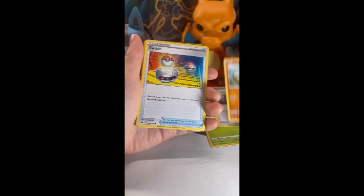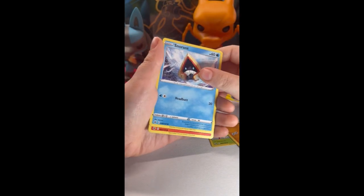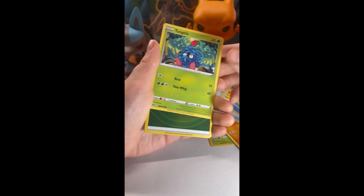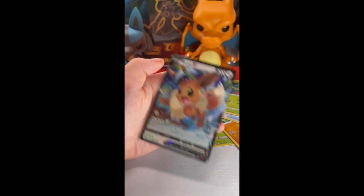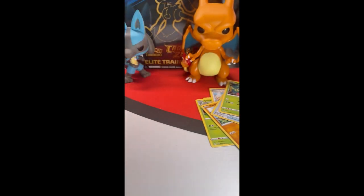Pancham, Switch, Snom — yes! Larvesta — I've never seen that Pokémon! Look at that holo energy, I love those. Two for two, let's go! That is cool, that is super cool — double hit, guys! We are rocking. Crown Zenith is just giving us hits, I am super pumped.